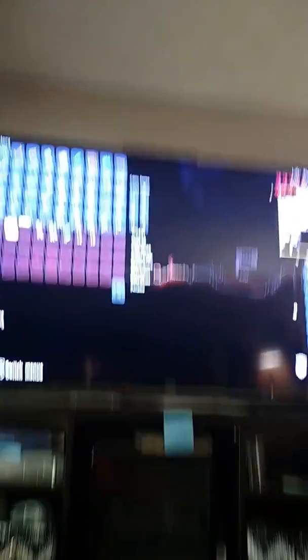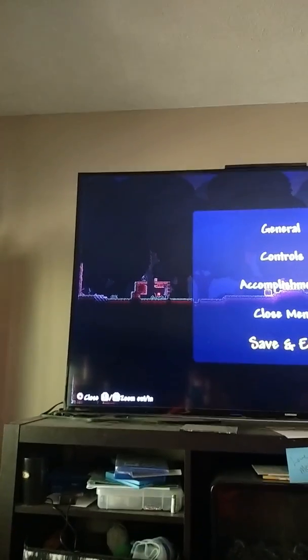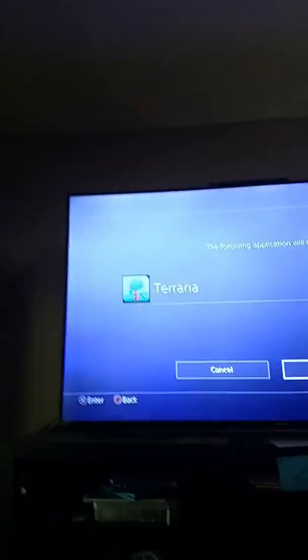You're going to take everything from the chest, and then what you're going to do is pause, go to save and exit. It's going to save your character. As soon as you see that, press the PS button, press options, close application.